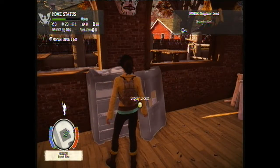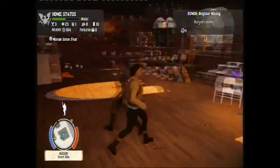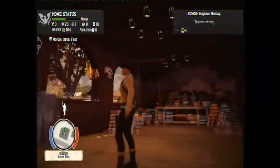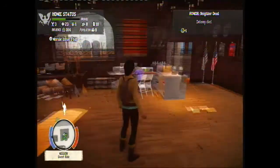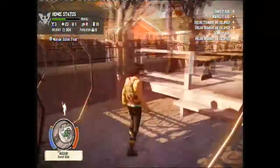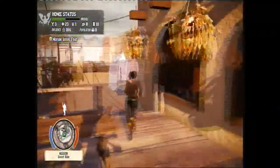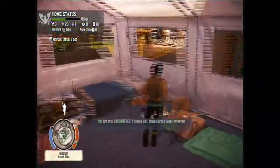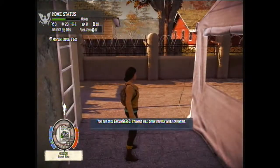Hi guys, Dumbledoren here and today I have got you some State of Decay gameplay. As you can see I'm some sexy animated character in her leggings. I'm currently in what I think is like some taco building. As you progress through the game basically you can move to other buildings and create them and adapt them to be your base. I've already built some tent like extra bedding place so I can get more members for my so called zombie squad.